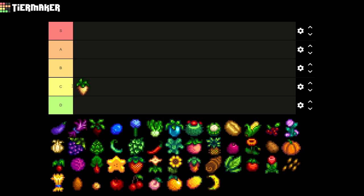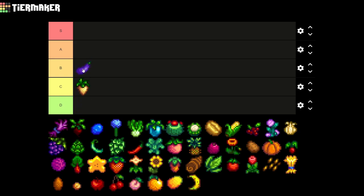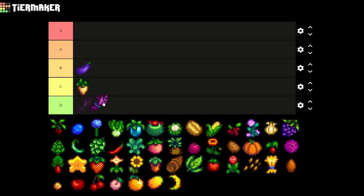The next crop that we have is the eggplant. The eggplant is gonna go to B tier because of its general look — it reminds me of Abigail. The kale however is not that useful, so for me it's gonna go on C tier. I never grow extra kale on the farm, I just have it only once for the shipping achievement and nothing else.